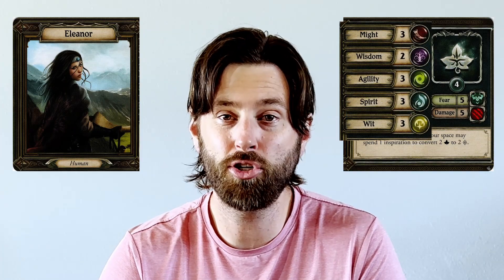Since this is another FFG original, I think I'm entirely on board for all of our clips today being of Eleanor Shellstrop. Eleanor is another jack-of-all-trades, master-of-none hero, with her only weak stat being the two in wisdom and everything else coming in at threes.